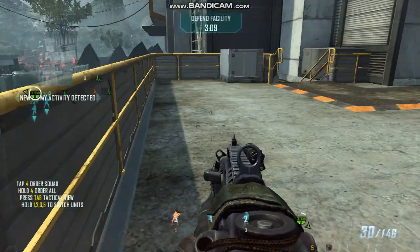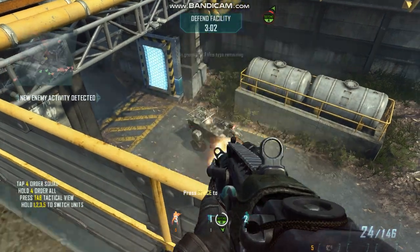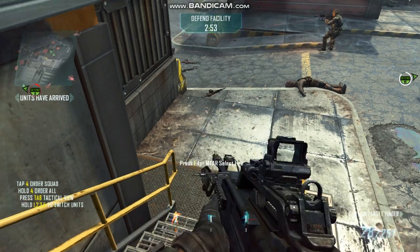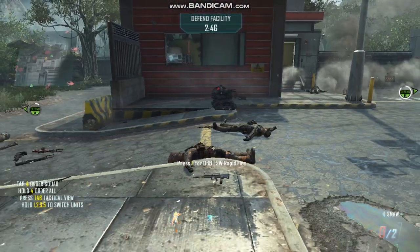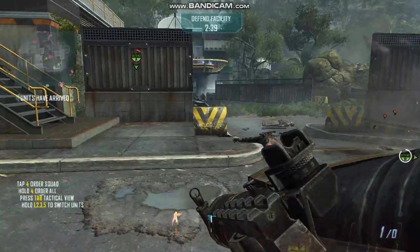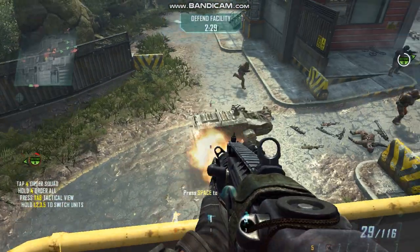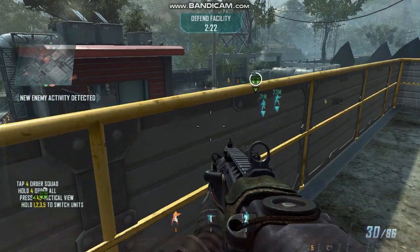Targeting enemy infantry. Kill confirmed. Moving to neutralize infantry threat. Sat antenna is under fire. That's a kill. We have a teammate bleeding out. Friendly reinforcements moving to support. We've got a wounded man. That's a kill. We've got a teammate bleeding out. Enemy forces are attacking sat antenna. We have a teammate bleeding out. Reinforcements deployed. Eagles on ground. He's down. Sat antenna is under fire. Moving to neutralize infantry threat. We have a teammate bleeding out. Moving to neutralize infantry threat. Engaging enemy infantry.